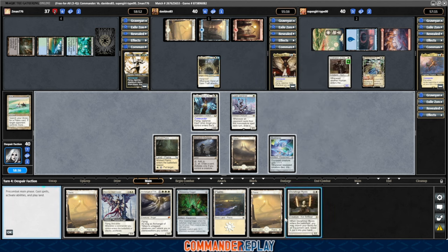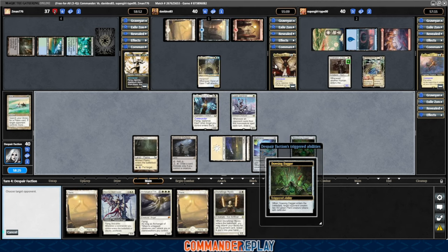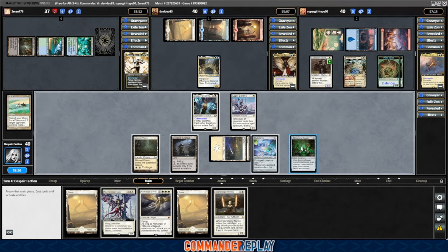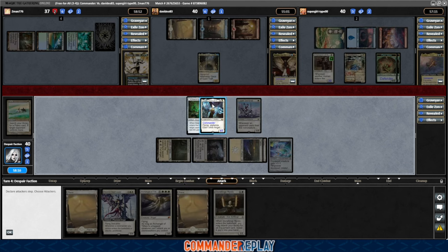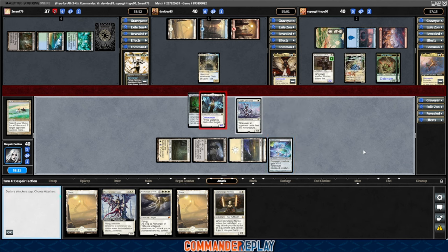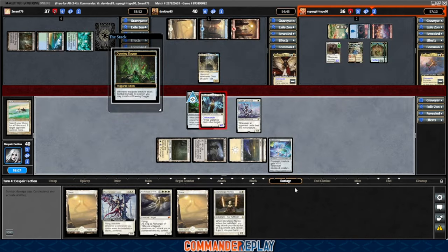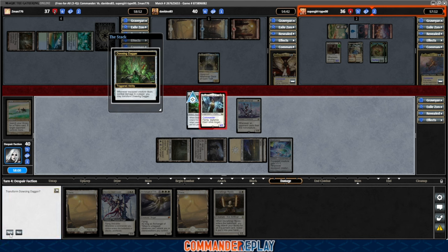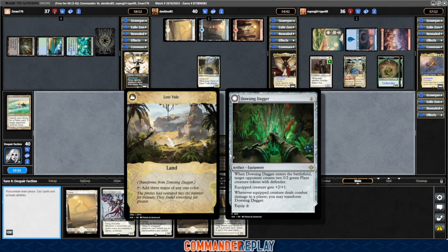Brings it back to our turn — Stoneforge Mystic, all the goodies. Play a Plains. Play the Dowsing Dagger. I guess we'll give the tokens to the Eowyn player, which might be a terrible idea since they're a token deck, but here we are. Equip the Dowsing Dagger. Go to combat. I'm going to lay off the Atraxa here for a turn, just so it can hopefully avoid a Swords or a Path if they're holding one up. If they're bluffing, it worked — because I really want this Dowsing Dagger flipped.